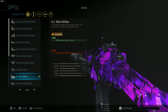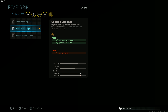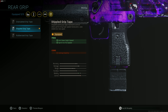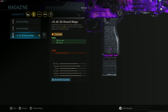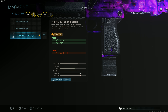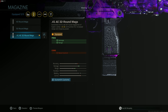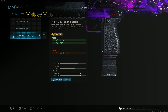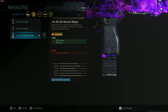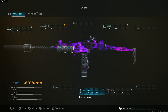The UZI has fantastic range at 30, 40, even 50 meters — you can kill people really fast — but you've got to be able to see that far, and you just can't do that with the UZI's iron sights. Then we have the Stipple Grip Tape for aim down sight speed and sprint-to-fire speed. Lastly, the .41 AE 32 Round Mags for damage and range. This attachment and the barrel need to be unlocked via special challenges — grind it out, it takes less than an hour.